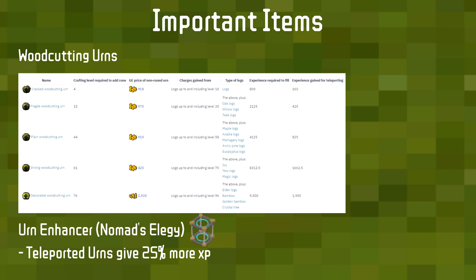Urns are an incredibly powerful tool and in every skill that has them you should probably be using them at all times — they give a 20% XP increase, or 25% if you have the Urn Enhancer from Nomad's Elegy. There is a crafting level required to use them, but if you don't have it, find a friend or clanmate to request assistance, which lets you add the rune to complete the urn. You don't need the crafting level to teleport away a full urn.